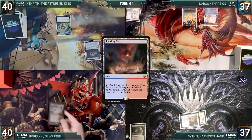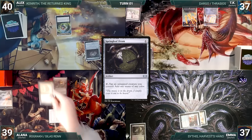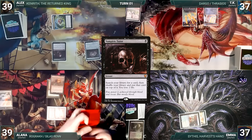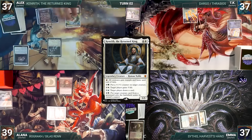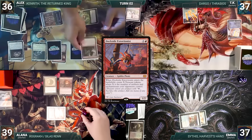Alana draws and plays a Scalding Tarn, cracks it to fetch an Underground Sea, casts Rograkh Son of Rograkh, then casts Springleaf Drum and passes. At end of Alana's turn, Alex taps Mana Confluence to cast Vampiric Tutor, fetching a card to the top and losing two life. Alex then draws and casts Mana Crypt, sacrifices Jeweled Lotus to cast Kenrith the Returned King, then casts Gamble — unfortunately randomly discarding Dockside Extortionist.